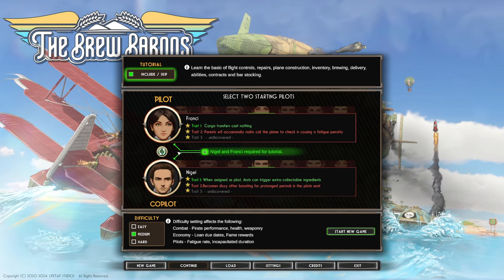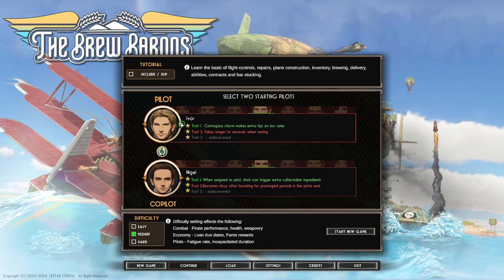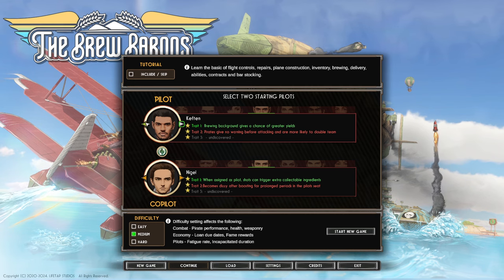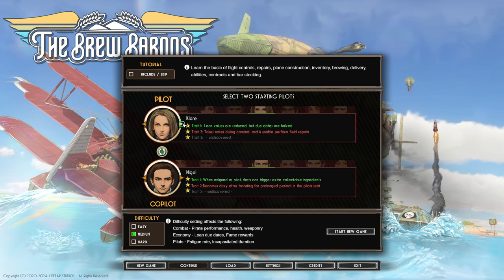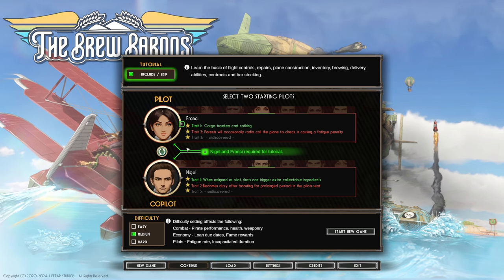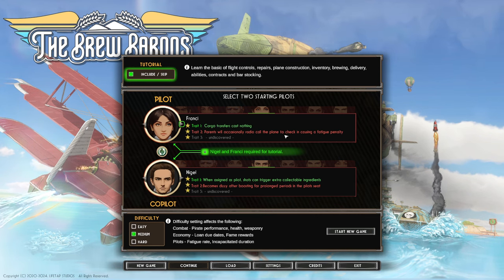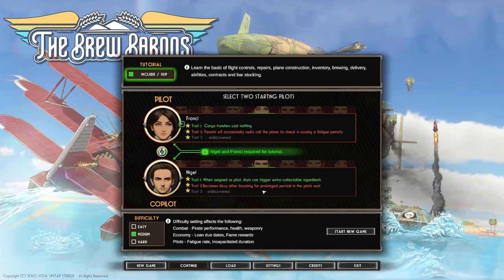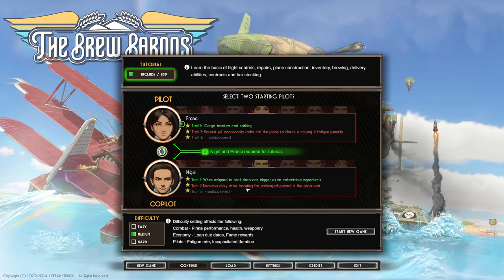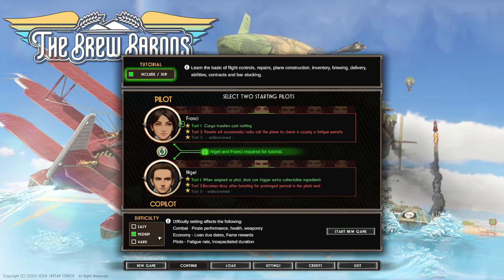These characters are required for the tutorial, but otherwise we could change to various others. There's quite a range of traits — one character has cargo transfers that cost nothing, while another's parents will occasionally radio call the plane to check in, causing a fatigue penalty. Those are interesting traits, I'll give them that. We'll go with medium difficulty, which affects combat, health, weaponry, economy, loan rates and stuff like that.